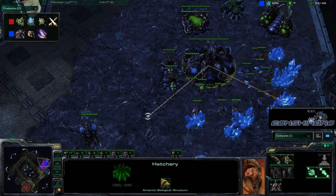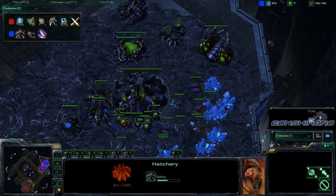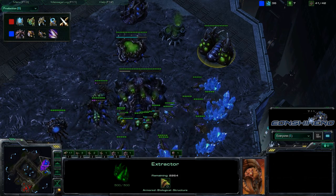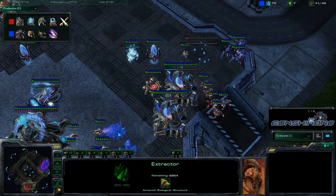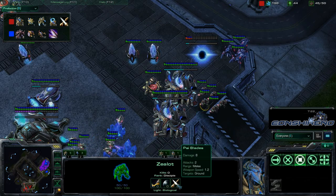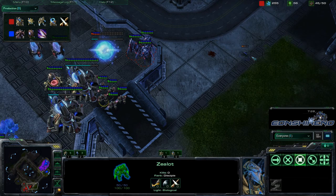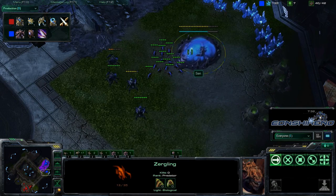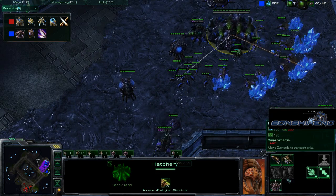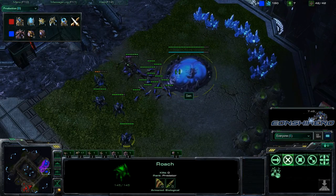Sin has not yet upgraded to Lair. We'll see how long before he does — he's going to put some units back on gas, probably make a couple Zerglings and then maybe hit again. This looks like an attack upgrade for Ace — one attack upgrade. As everyone should know, Zealots with one attack upgrade will be able to two-shot Zerglings as opposed to three-shot, making them extremely more efficient against Zerglings. We have a lot of Zerglings coming out now and Sin has not put any units back on gas, so he may not be planning more Roaches.